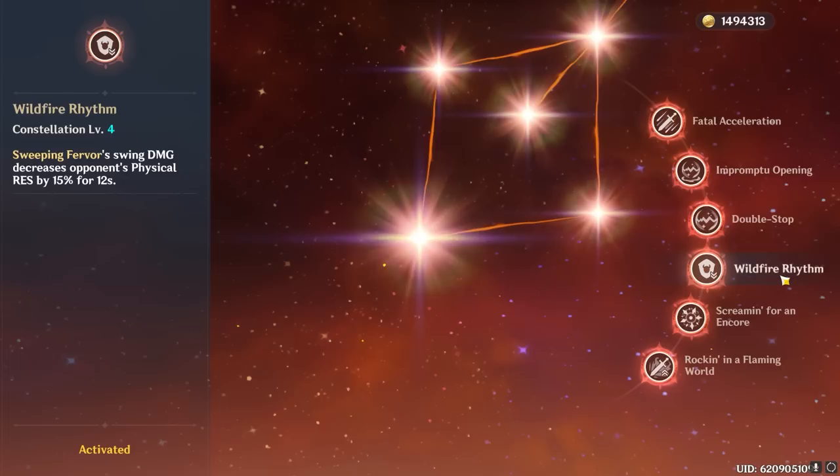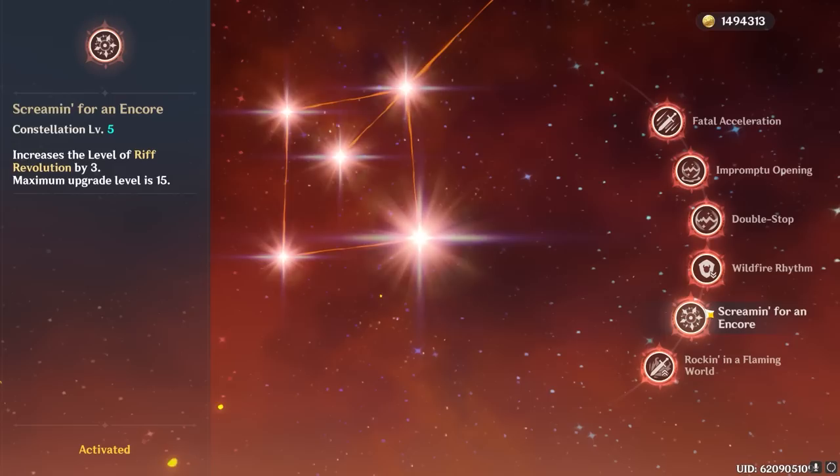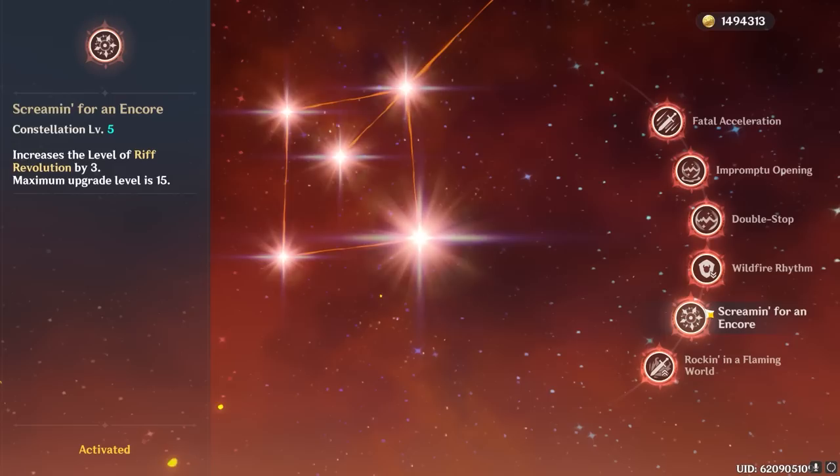C4 further solidifies the incentive to always use her skill before her burst, because otherwise you're just going to miss out on a notable damage spike. And speaking of bursts, C5 is fantastic for Xinyan because her burst talent scales very well with each level, and the extra damage this constellation provides in tandem with her C2 is just ridiculous.